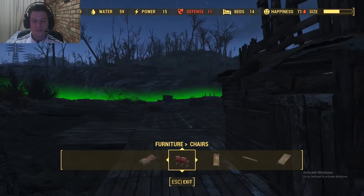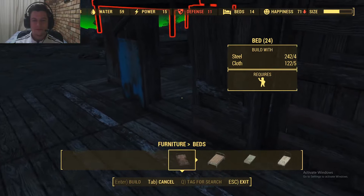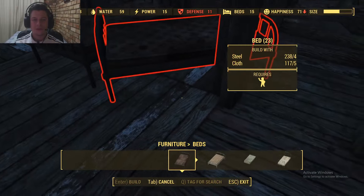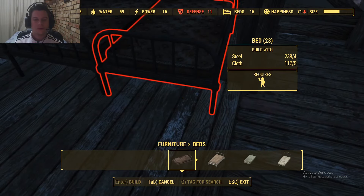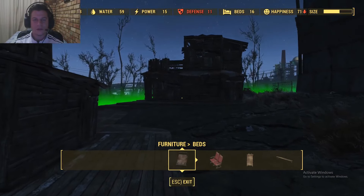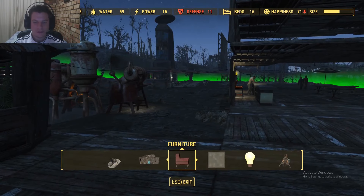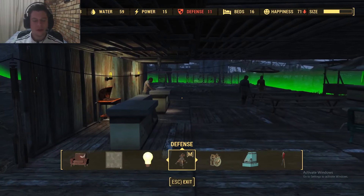It's gonna be so much easier to build with those lights. I'm not gonna do all the interior designing on camera — I'll do some of it just to make it look a little bit better. What I need right now is more bottle caps. I got the water, I need to sell it.